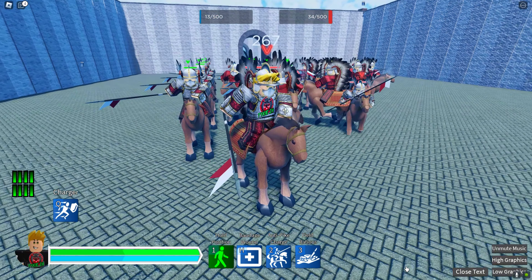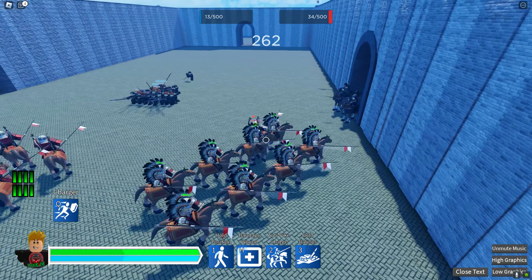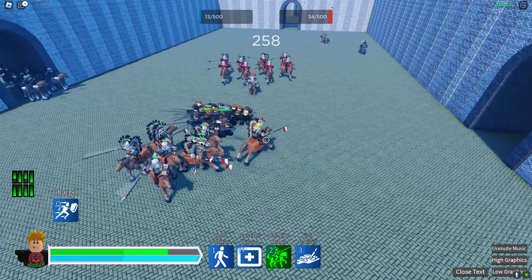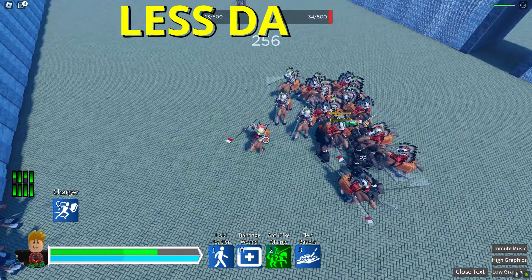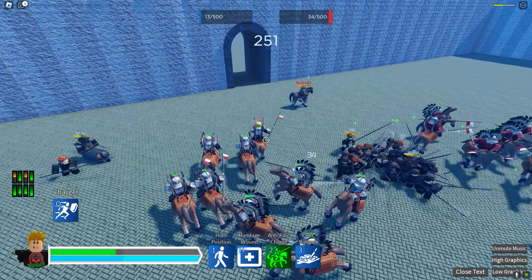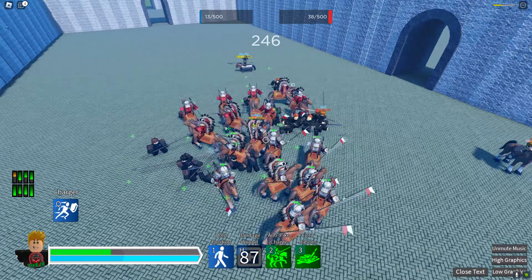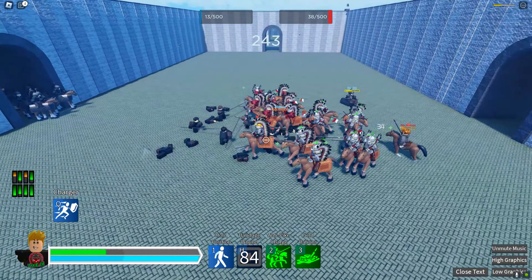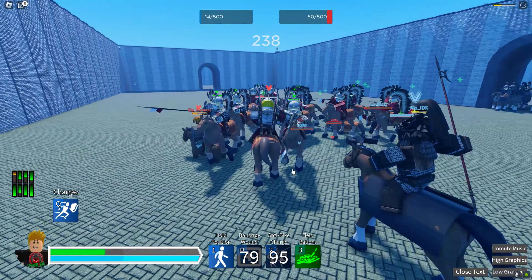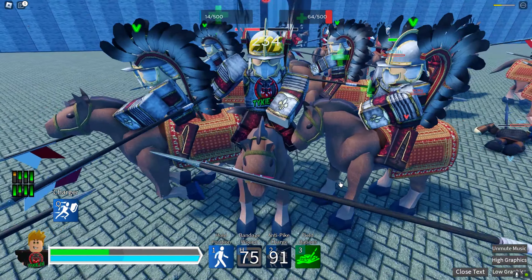So the Hussars has an anti-pike charge. In order for you to use it, I would say charge at the enemy, enable your anti-pike charge and then you'll see your Hussars takes less damage when fighting any spear or pike unit. Just make sure that you do not get focused down guys. From there you can mop the enemy up. And that is the Hussars anti-pike charge.